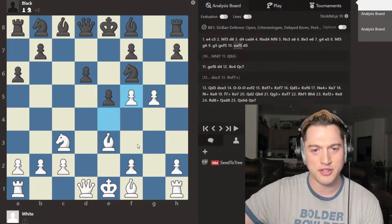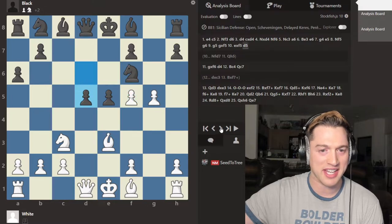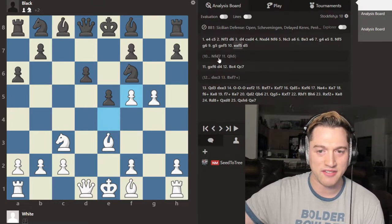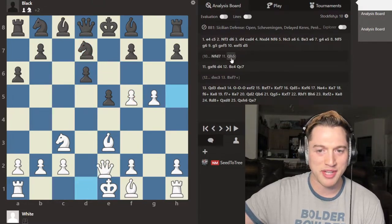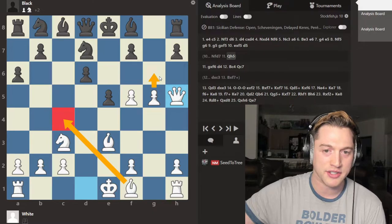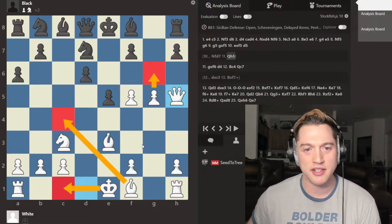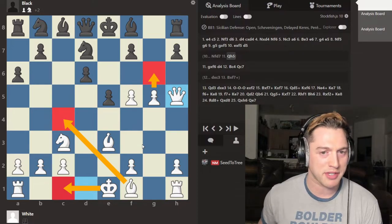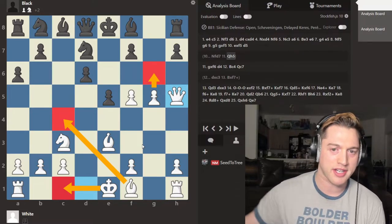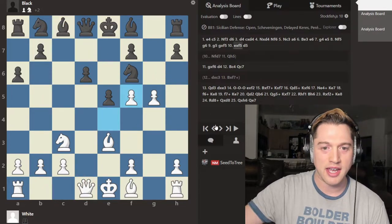This is the way right here. And if black chooses to now save the knight with something like knight to d7, white simply plays the powerful queen h5. And I assure you that in combination with bishop c4 ideas, pawn to g6 ideas, and castle queenside ideas, black is going to quickly find that all of white's pieces are ready to tear black's king apart and pretty much nothing black possesses is ready to do anything at all.